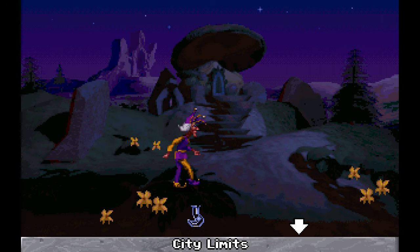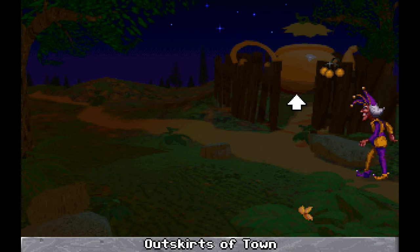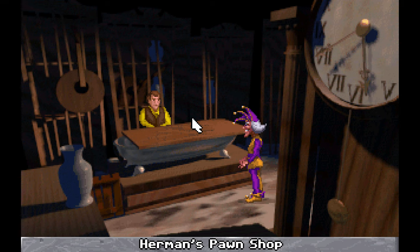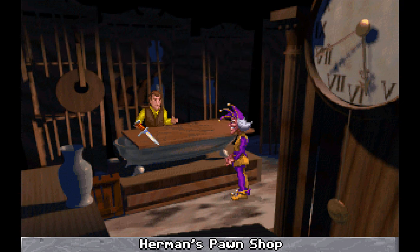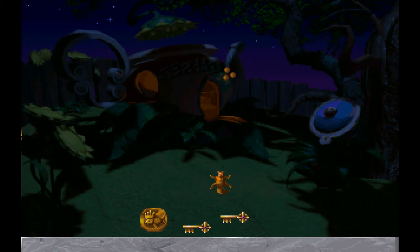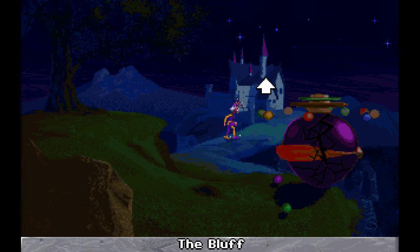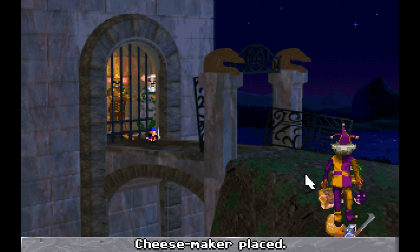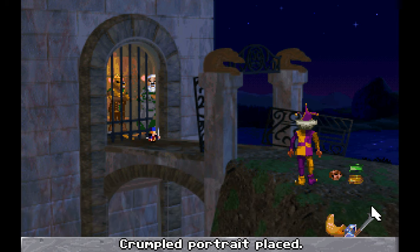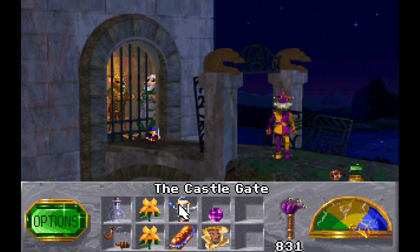We need Herman to sell us a very specific item — the dagger we saw earlier. I forgot to grab a gem — I have to go grab a gem to buy that thing. We want to buy that dagger from him, and that'll get us the last set of points in the game. It's weird that there's no other points before that. Let's grab the machine and one of these gems. I might as well grab the king's image while we're here. I guess we could turn them back to normal.